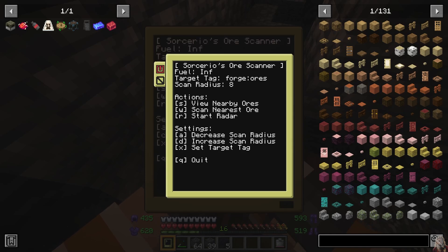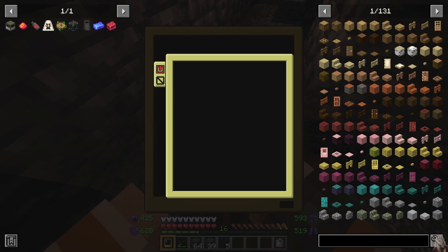Once the script is set up, which we'll cover later, all you need to do is start up the program. Here you'll be presented with the main menu where you can modify the scan range and target block tags. But if you've got no idea what that means, don't worry — the program comes pre-set up to scan for all ores.